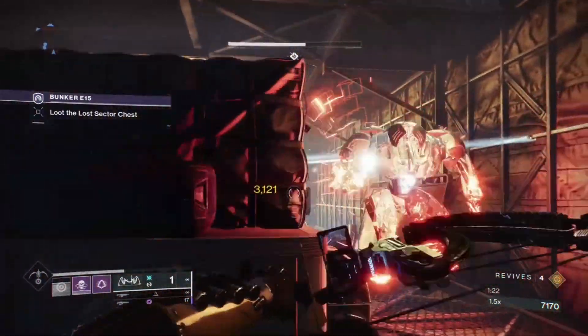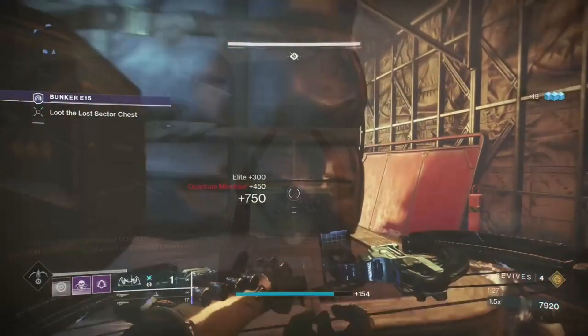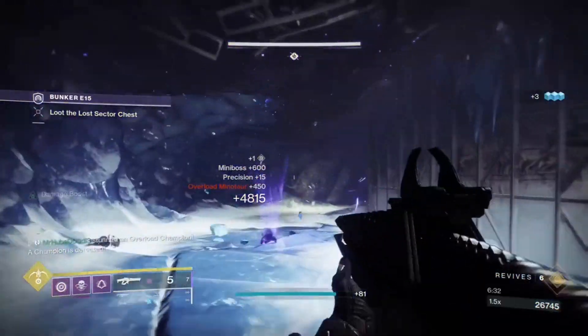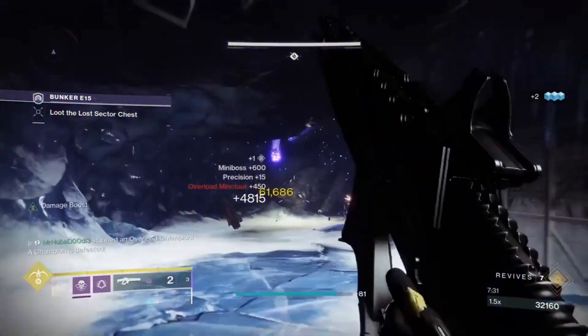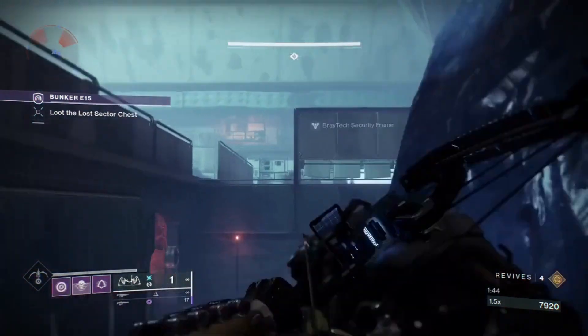Trinity Ghoul is more or less used for stunning the frequent Overload Champions, which spawn in the first room and in the last room. As of right now I believe there are two that spawn in the boss room. Trinity Ghoul can also be a great ad-clearing tool if you're trying to keep your distance, which is a plus in high content activities.